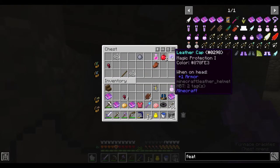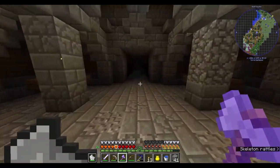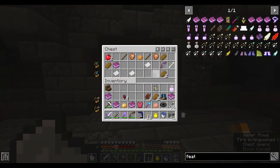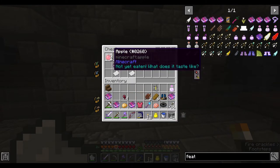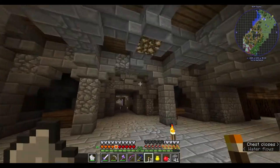Launching and smite — smite one is kind of weak and I'm not sure it's worth keeping. Bread, okay. We got a bow with power, train and unbreaking — nice. Baked potato. Eden — I'm not gonna eat that, not yet. Didn't really mean that.